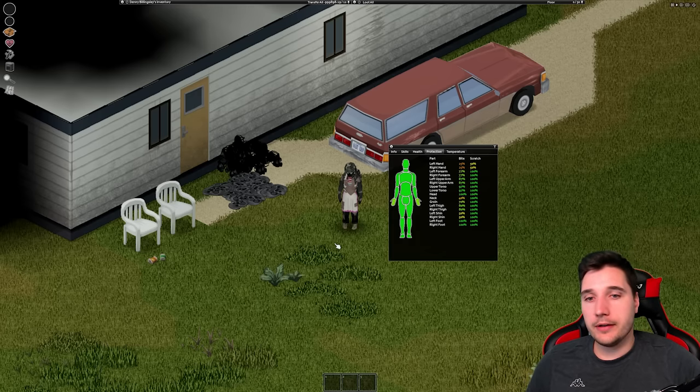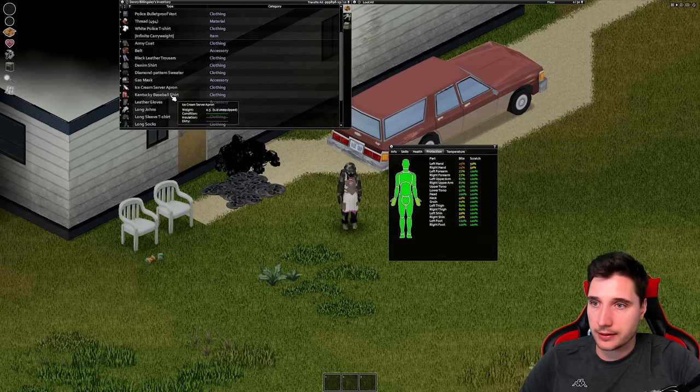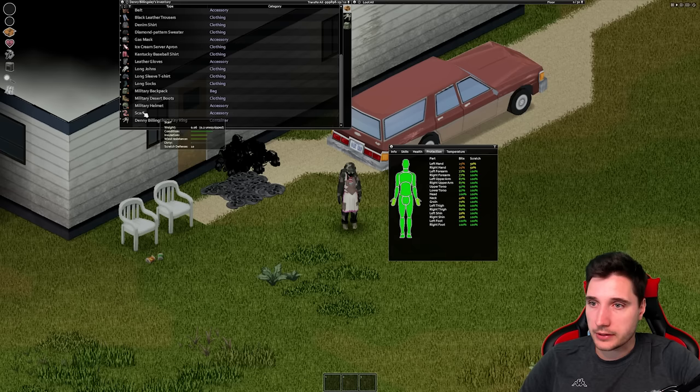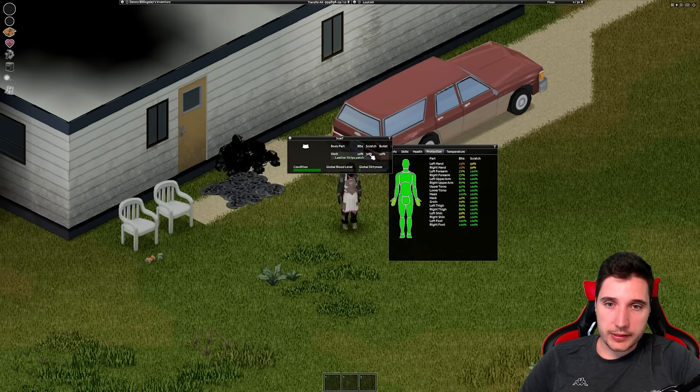There you have it — that's my character all put together. He's also wearing a gas mask and a scarf. If you inspect the scarf, it has extra neck protection from tailoring upgrades — it starts with 10% scratch protection, so that's useful.